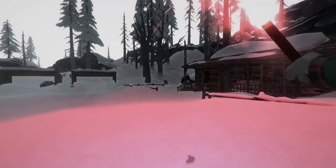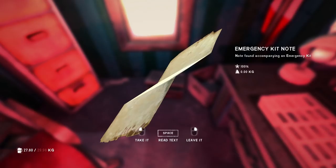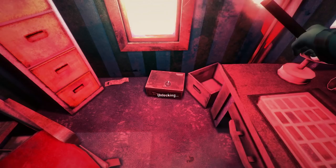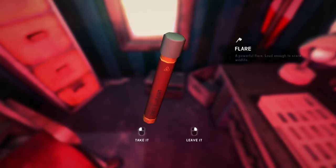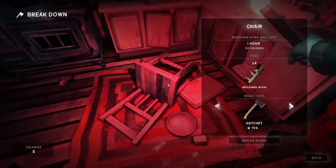So we're going to head in the house over here, get some reclaimed wood, and also check what's in that box. That's really good. Oh my god, we've got a lot of flares, which is great for when we're leaving town, because we could encounter quite a few wolves.